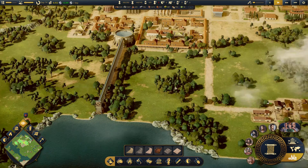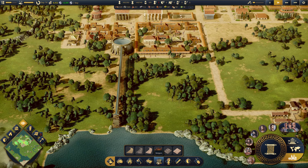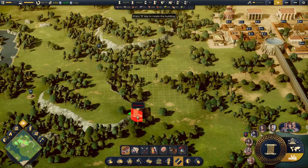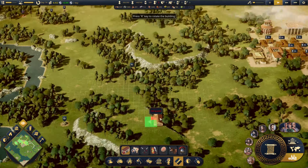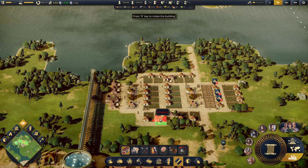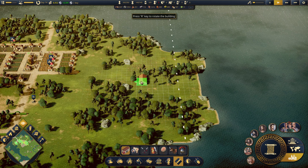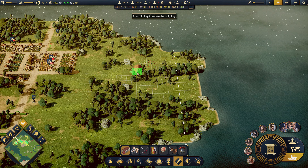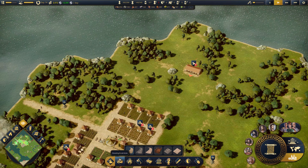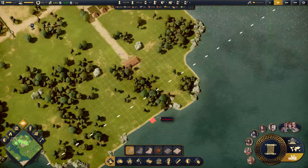We're getting some crimes happening, but I need actual soldiers, actual guards. So let's do this - the recruits. Where do I want this to actually be? I'll save this space for some more forestry. I might have it over here. Build that there. It says it's in the wrong place - it's just not connected to a road, that's all.